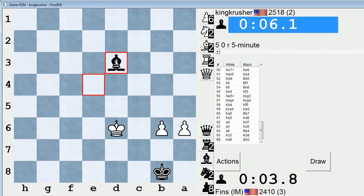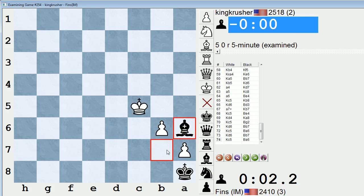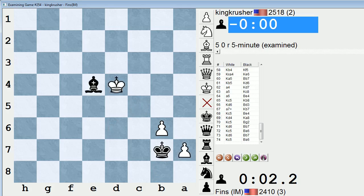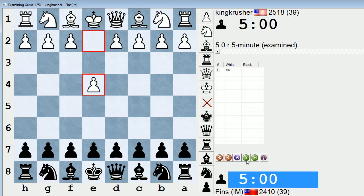Definitely a draw. I actually hung my Bishop at the end right there. Right here I pre-moved King a8, and I thought to myself, oh, he might actually play King d4 — so that was a bad pre-move. But fortunately he didn't have time to figure out why. So that was an ending that looked a little dicey once his Knight started hopping around — but let's have a look.